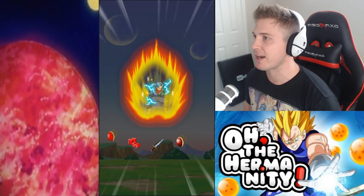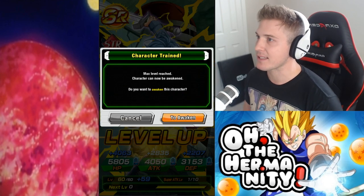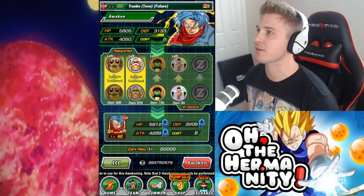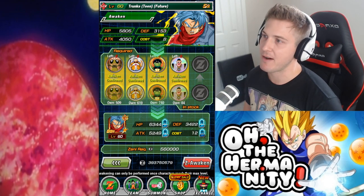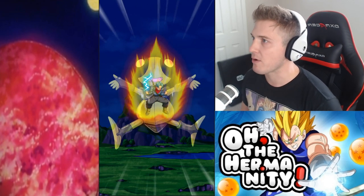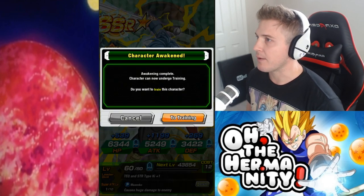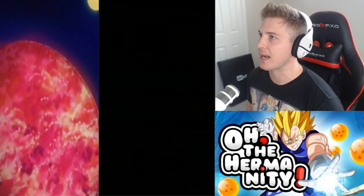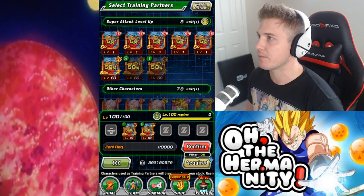Let's begin training really quick because we have to get him to the SSR level. Once you max out his level you go to awaken — it's going to cost 20 Gregory medals, 10 Master Roshis, 5 Bibides, one South Kai, and about 560,000 Zenny to awaken him. Let's get him awoken to SSR level. Then we're going to go back to training, pick a lot of Trunks, and grab those three units.